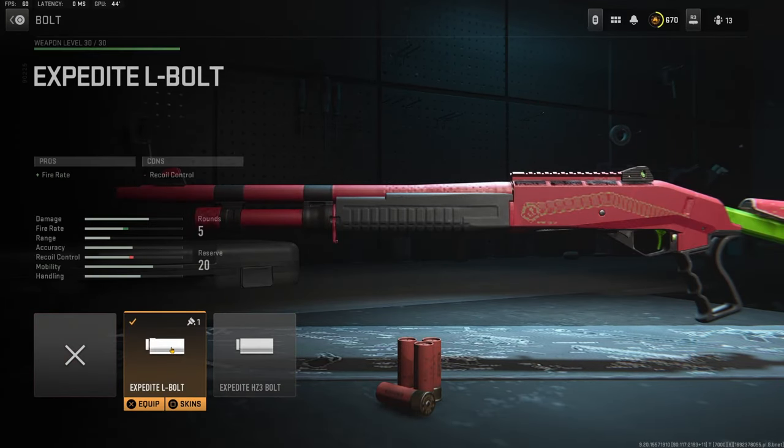Over on the bolt I'm using the Expedite L bolt for the fire rate, and the cons are recoil control.